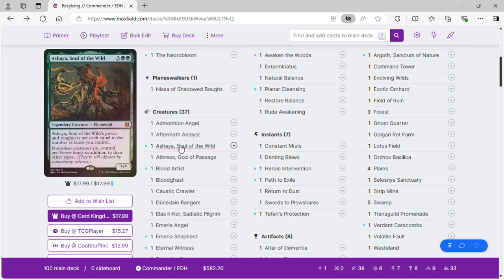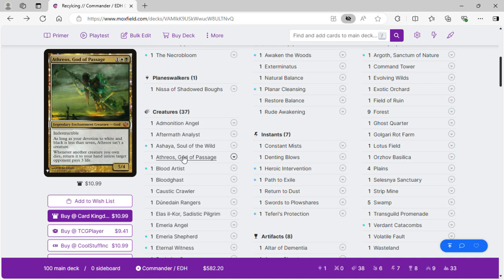The second ability of Ashaya is what's going to matter for other combos. Athreos, God of Passage: when another creature you own dies, return it to your hand unless target opponent pays three life. This is another source of recursion or life drain for our opponents.